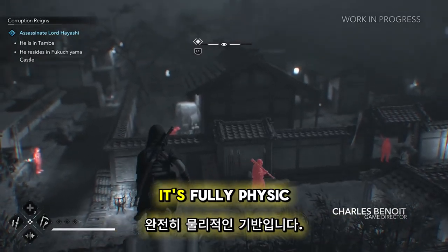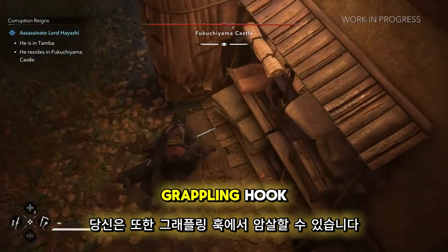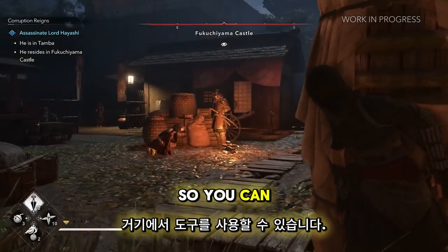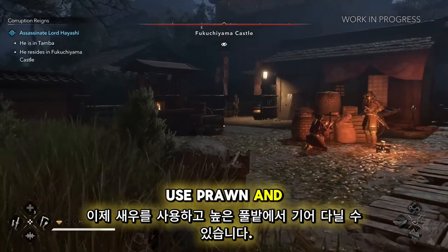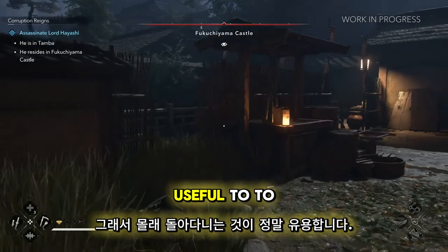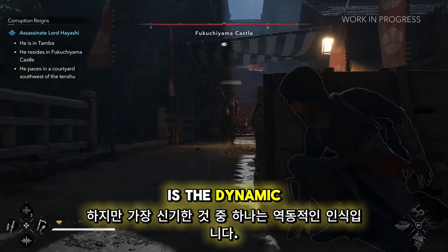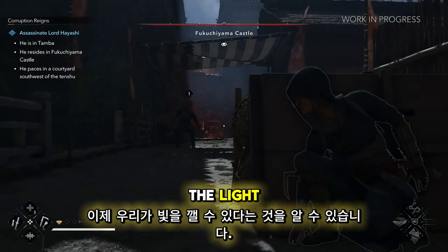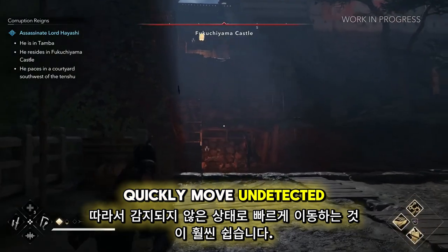First, our grappling hook is fully physics-based, so your speed and direction can affect where you go. You can also assassinate from the grappling hook. We brought back the cover system to sneak and peek, so you can use your tools from there and observe your surroundings. You can now prone and crawl in tall grass to hide or go under small openings. One of the big novelties is the dynamic perception of enemies — they are affected by light and shadow. Na'oe can break a light source to vanish and reduce detection time, making it much easier to move undetected.